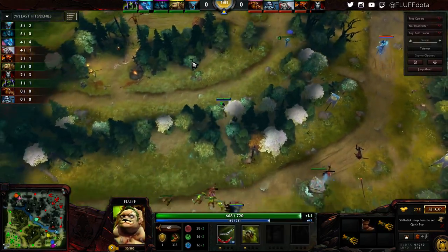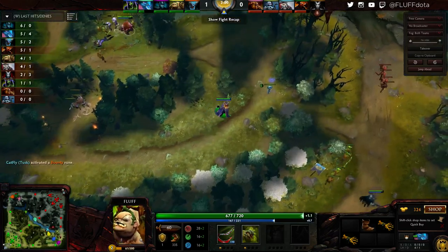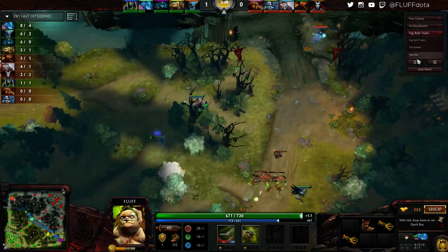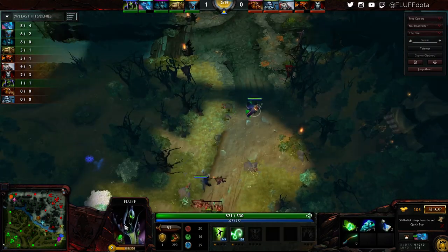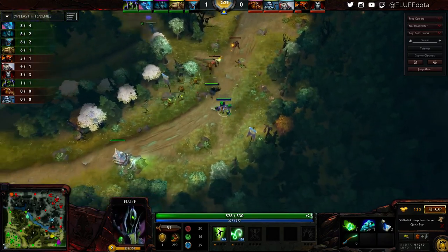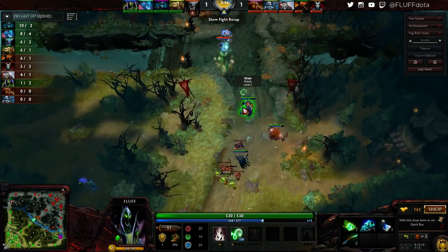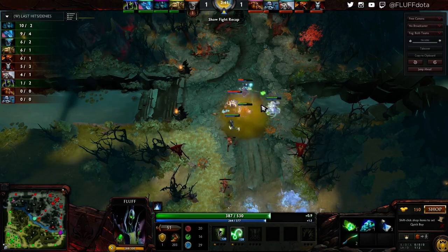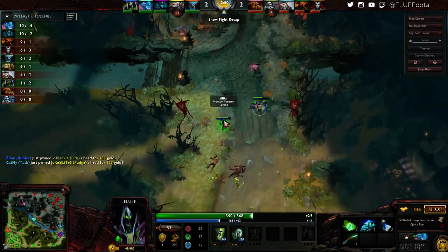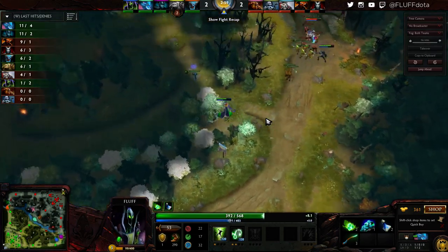Simply having two supports in the lane is half the battle, but the second half is actually controlling the lane — and in this situation, controlling the lane involves us killing the dual offlane. Now that the Pudge hits level 2, I instruct my team on voice chat to go for kills. Our objective switches from getting those crucial levels to maintaining lane control and punishing the enemy for ever stepping forward. At level 1 it would have been way worse — the key is striking at the right level.